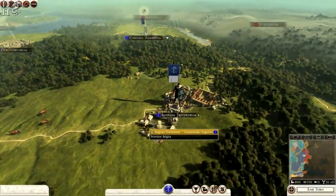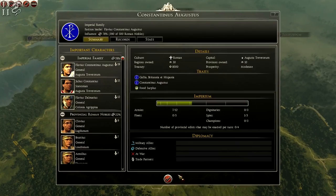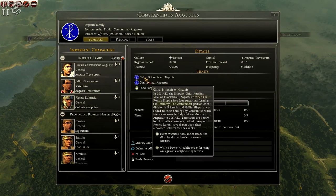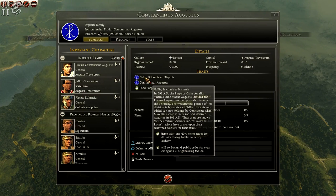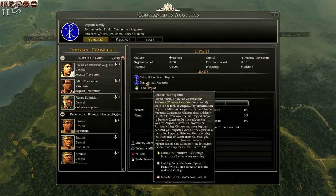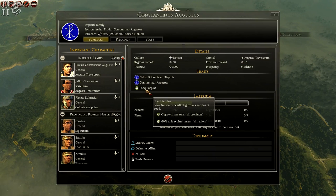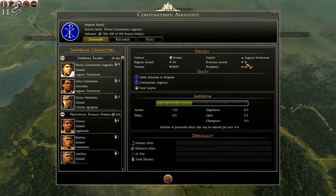We have a custom made logo and loads of armies around the place. We can recruit actually 12 armies straight off the bat. We currently have seven traits — we have Gallia, Britannia, and Hispania, Fierce Warriors which is plus 10 melee attack, and Will to Power which is plus one public order for every war against a neighboring faction. Constantine himself has Claims Initiative, Uniting Force, and Merciful, and we have a food surplus to begin with. We own 10 full provinces.